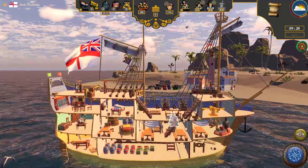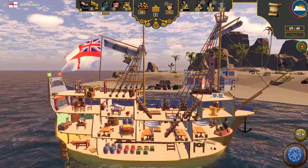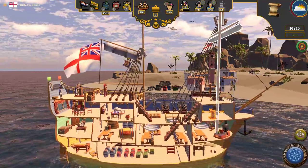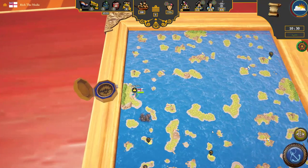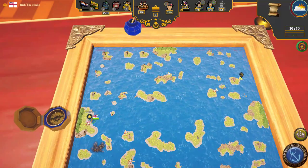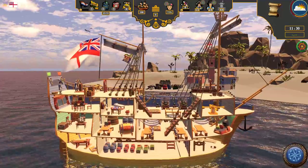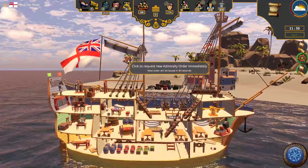So this is our ship. We have one officer and six crewmen. I really enjoyed the look of this map — I like this kind of tabletop-looking deal they've gone with. Basically we're in charge of this ship and we can do admiralty orders.